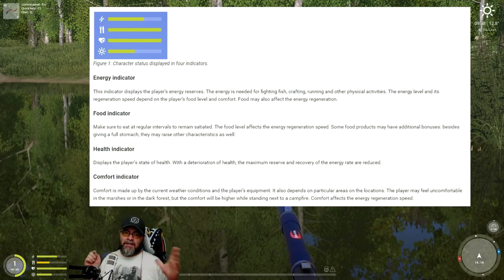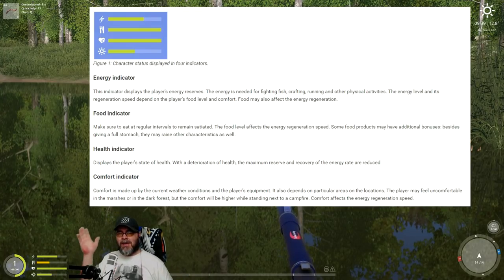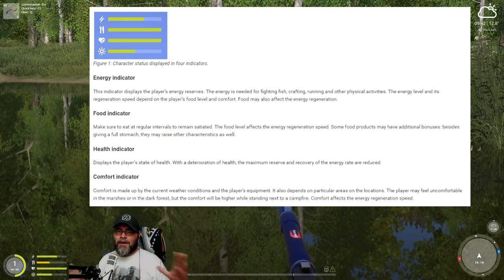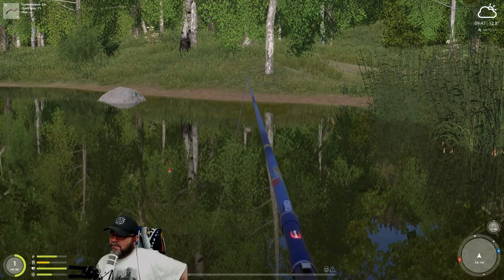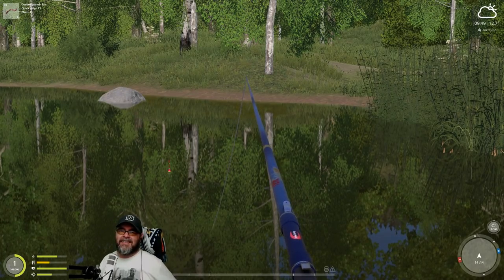The next bar is food — food basically increases your energy regeneration. So as you get more hungry, your regeneration of energy is lower, and there are lots of little foods and drinks you can have to boost that energy so you can fight more. But when we're at early levels, most of the fish we're catching are quite small so we don't have to worry too much about the energy levels. The next is health — I don't think I've ever used that before in my life, so don't worry about it to begin with.